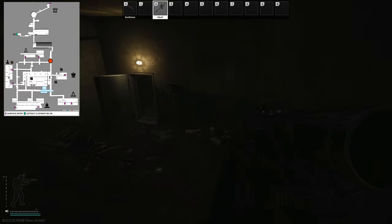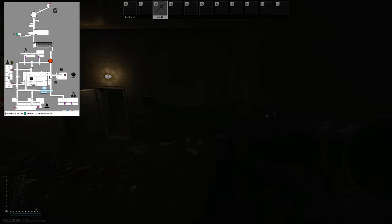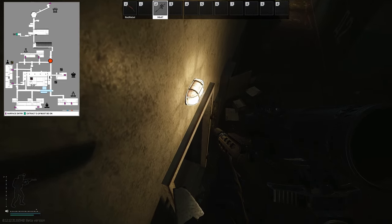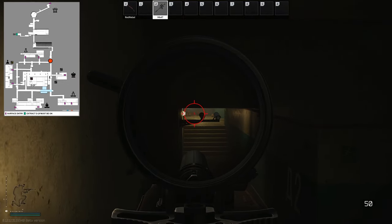You can just hold this little intersection. Furthermore, if you want a different spot or have a buddy, they can jump right up on this door. Obviously shoot out that light — you can even crouch and shoot out the light down the hallway to help you a little bit more.